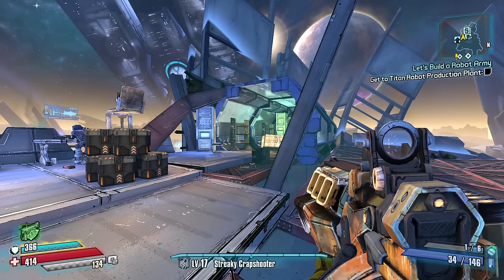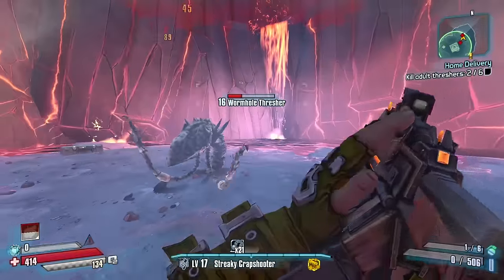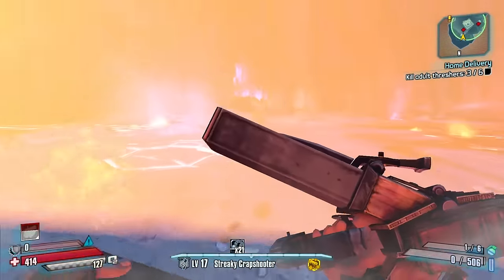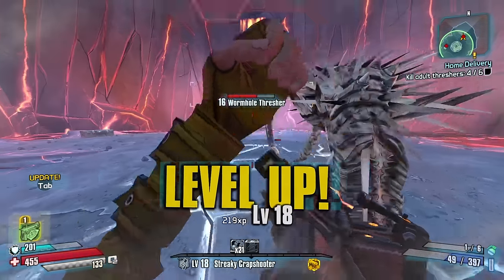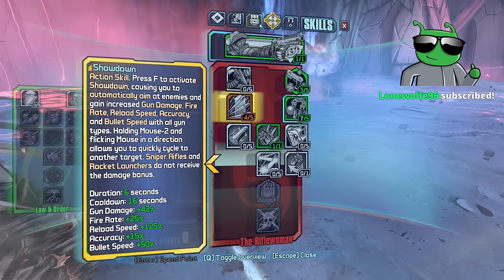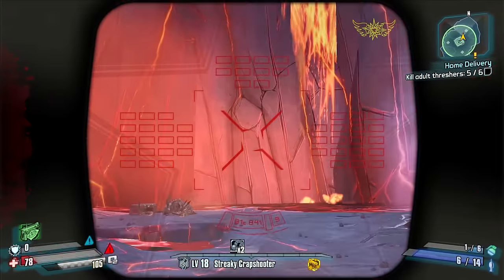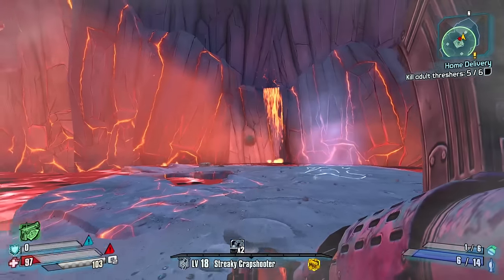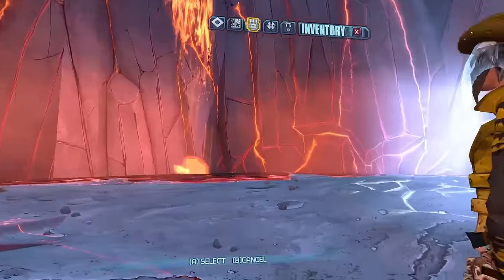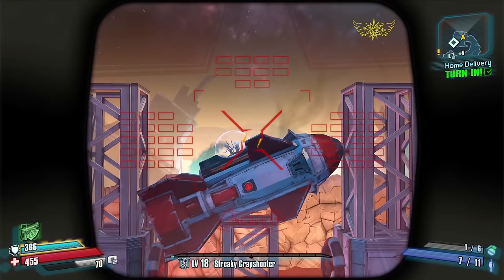We can't test it yet — we gotta get one level then pick up the home delivery mission from the Concordia bounty board for a new legendary OZ kit. Level up! Time to see what that launcher does. It's a helix from BL1, kind of — with the beam, super accurate, that's gonna hit really hard. Look, they're even waving. See ya!